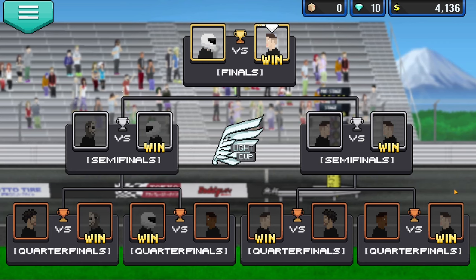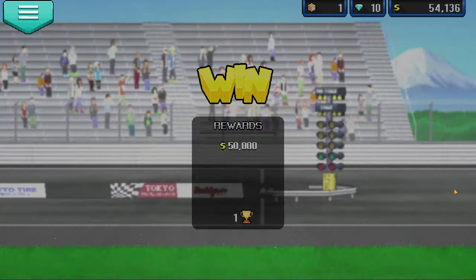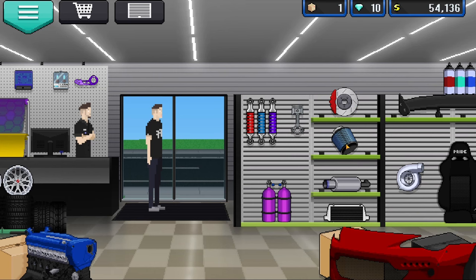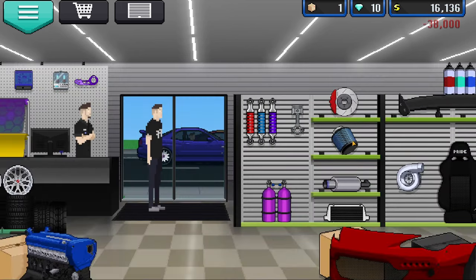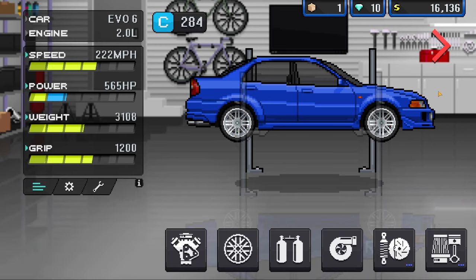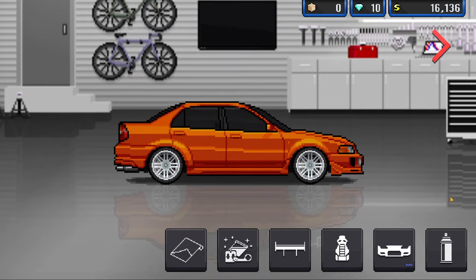Once you beat all of the races it will go into a win screen and you'll get your $50,000. With the money you now have, go to the parts store, go to the ECU which is on the top left, and buy the blue VX Race two-step ECU, then equip it to your car. If you have any crates, feel free to open them and sell stuff you don't want. However, if you get performance parts, go ahead and equip them — it makes the game easier.